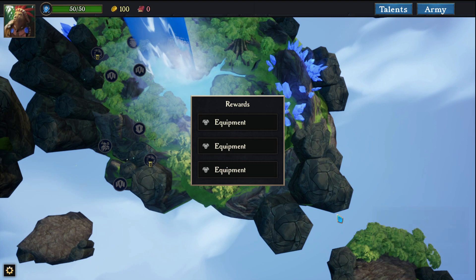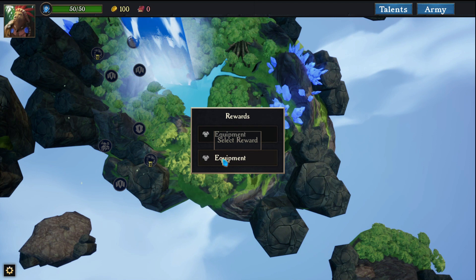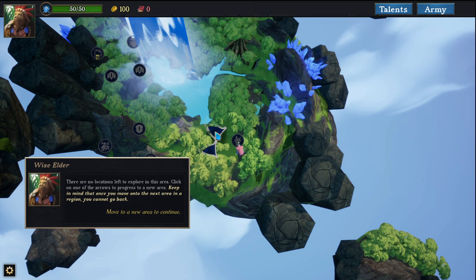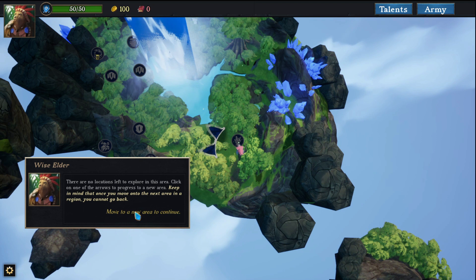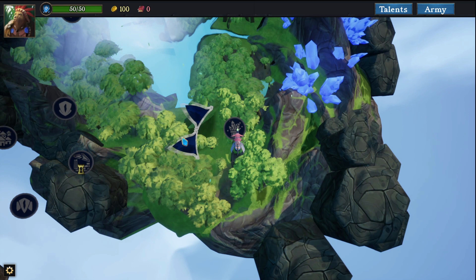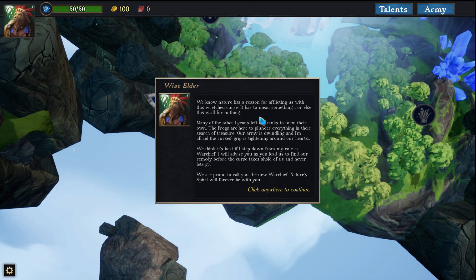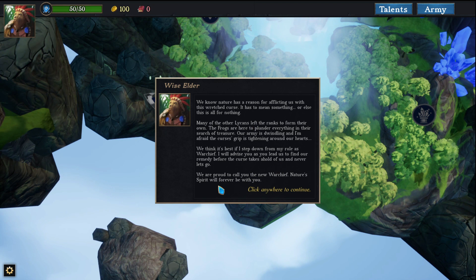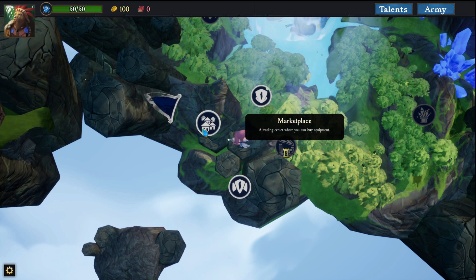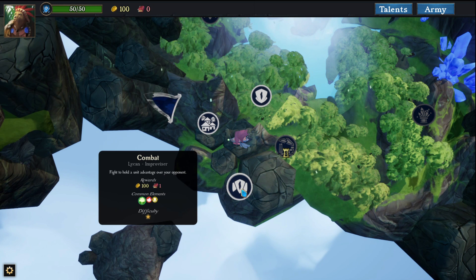We select Malakita and start the expedition. We can choose between 2 paths. There's some lore dialogue about a wretching curse, and we are welcomed as the new warchief. Here we have a combat, a marketplace, and another combat. We can see the reward, the difficulty level, and the common elements we will find inside the enemy encounters.